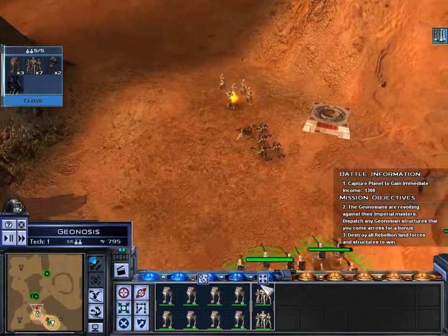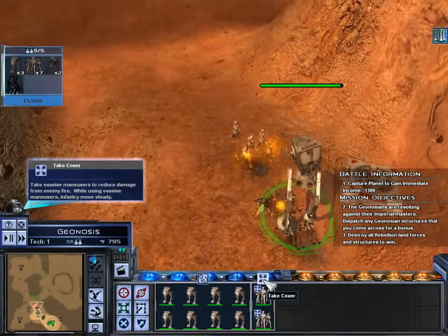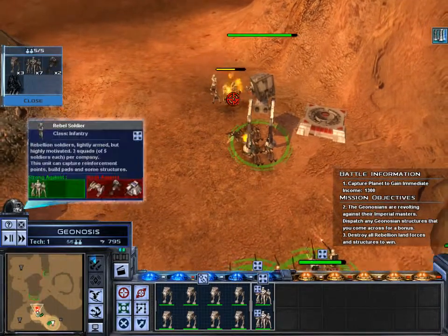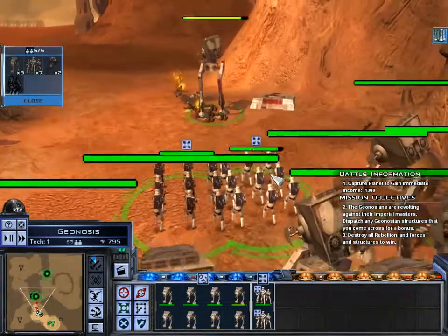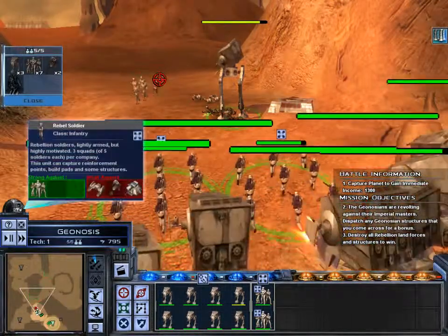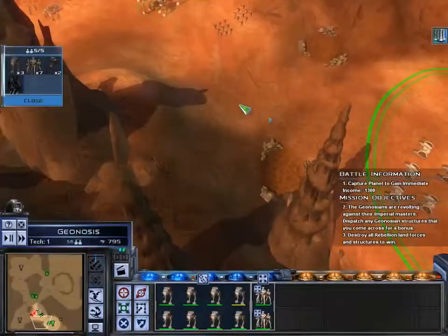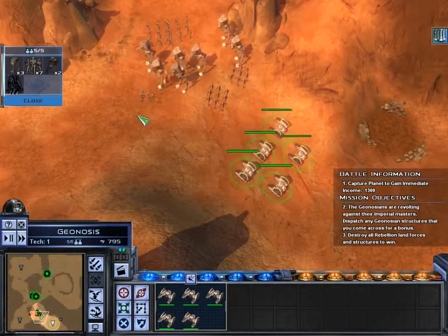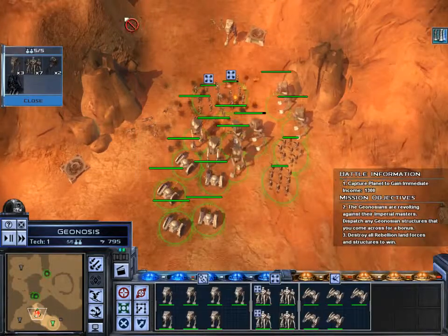Let's take out this Rebellion scum. I'm playing as the Empire — I'm allowed to say Rebellion scum. I never understood that taking cover ability in this game. Where are you taking cover on a flat surface? Taking cover should be an ability you can only use in certain areas. Die already.